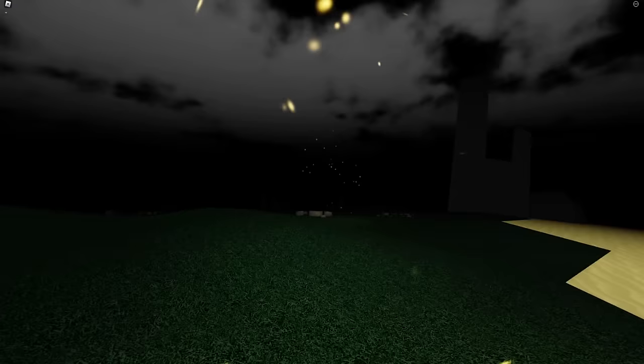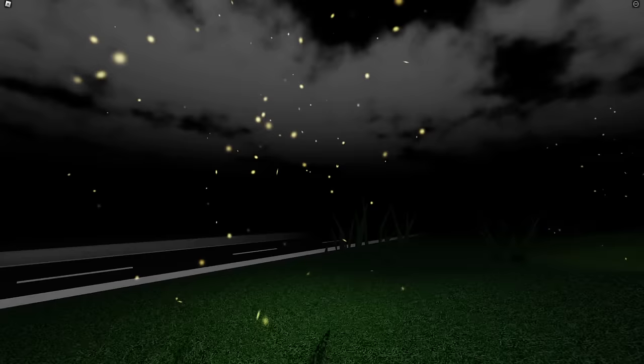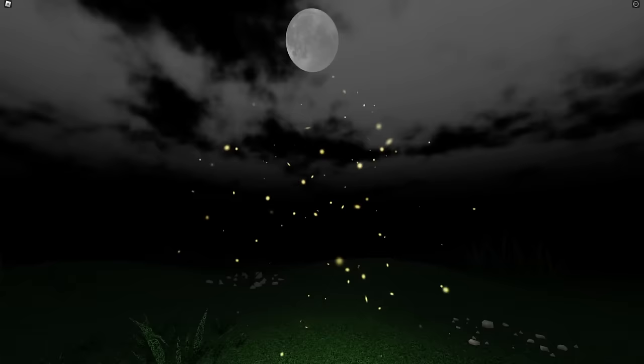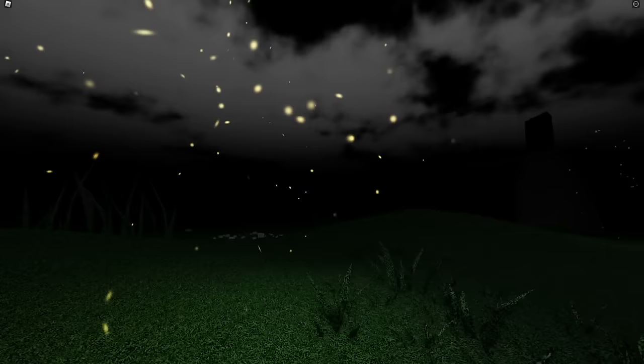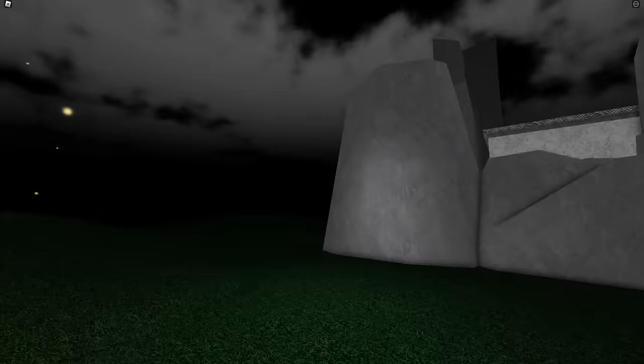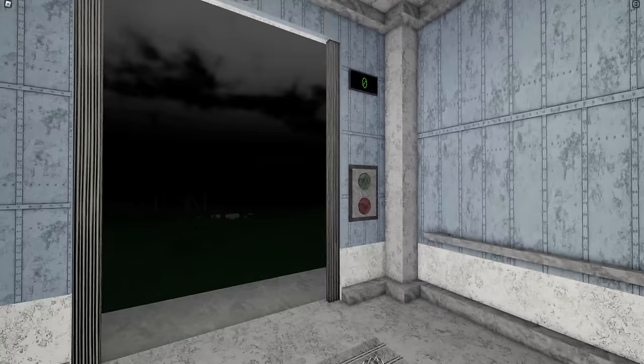Basically just keep going over and over, heading towards the fireflies until you eventually find something. This ambience is pretty eerie. If you are lost, just look around a little bit until you see a glow. Now we are in the elevator, and you want to go down.